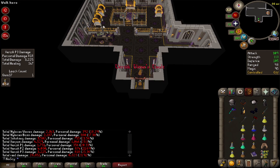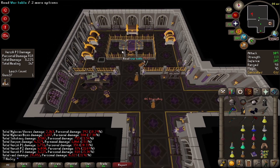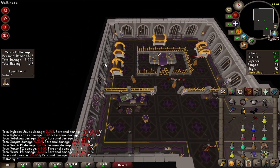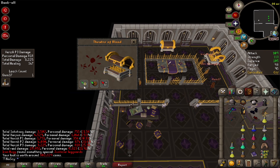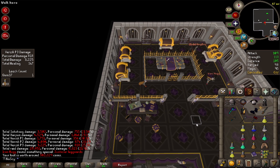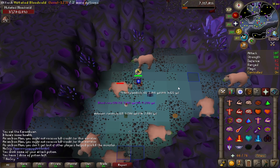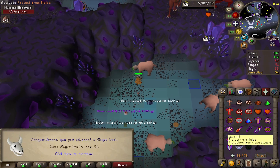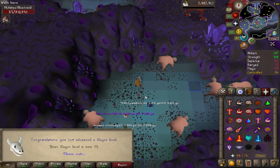Just finishing the run right here. Oh, it's purple, but it's not for me — it's Huggies'. Let's get rid of those; we can sell that for some GP. And here comes the first Slayer level for the week — we are now at level 91. I can now kill Cerberus and go just as dry as Iron Mammal.